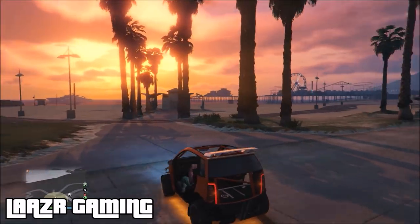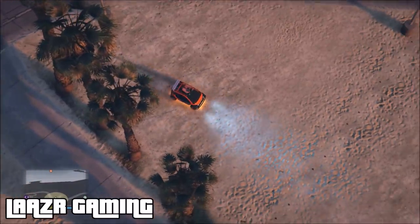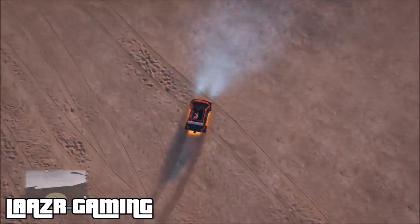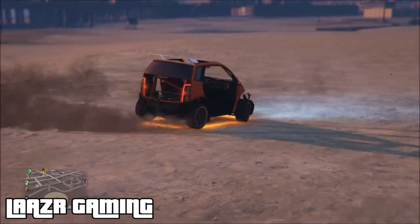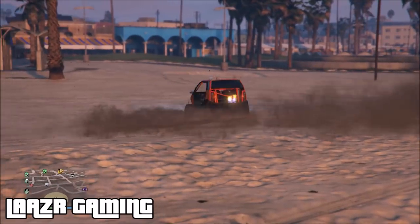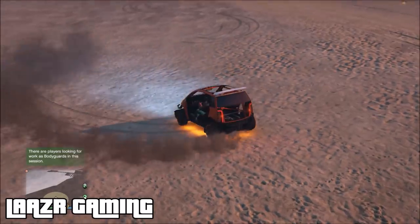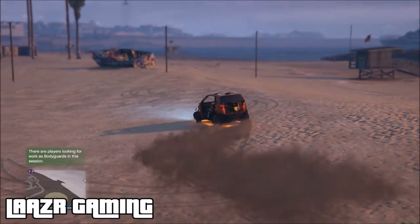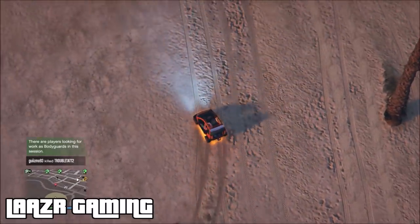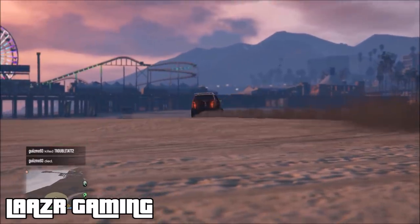If you guys aren't aware, you can only purchase this car with full bodywork. However, as you can see on screen, I've managed to rip off the roof — it's got no boot, no side skirts, no front bodywork, no back bodywork, and no doors. It's completely naked and looks really awesome. I remember modders having these back on 360 and PS3, but today I'm showing you how to get this car without any mods, for free, working on all consoles.